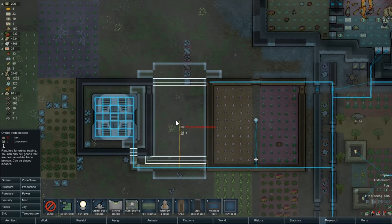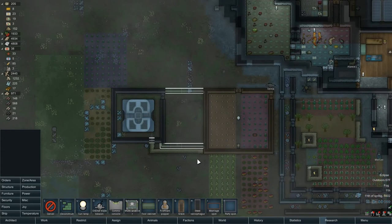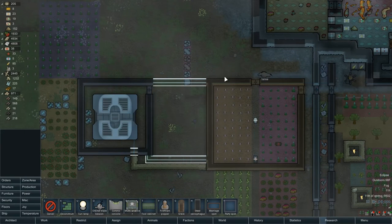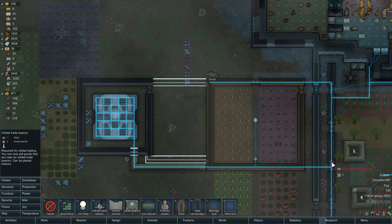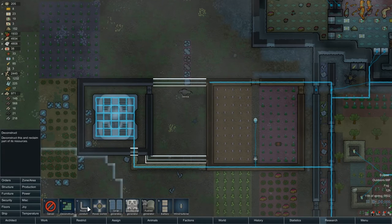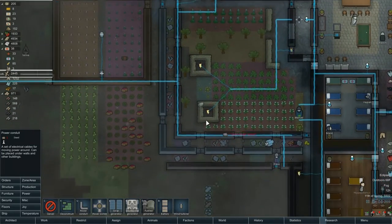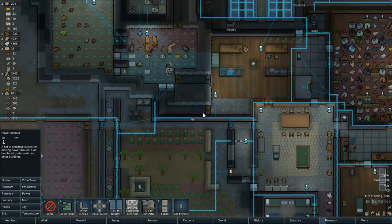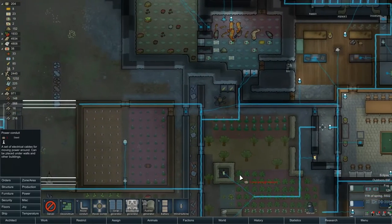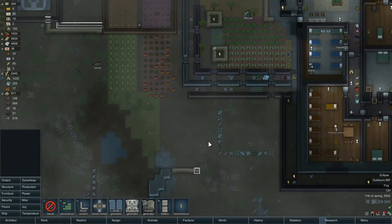Is there any reason we'd ever want to sell Devil Strand? Probably not, but that will cover the storage. We've got power running through here and going across. There's only one way in here, which could get cut off really easy. We've got to tear this apart and rebuild. So, storage over there, Thrumbo down there.